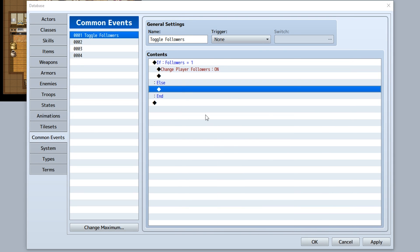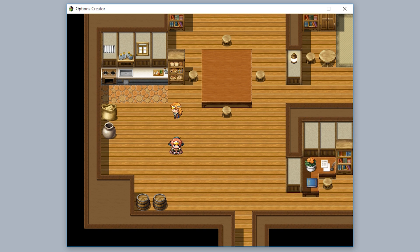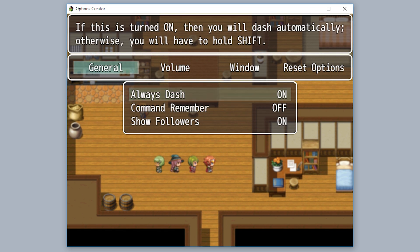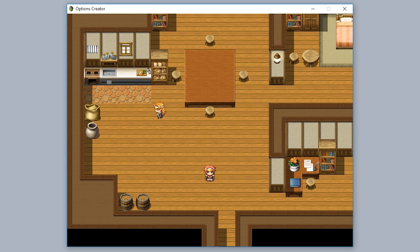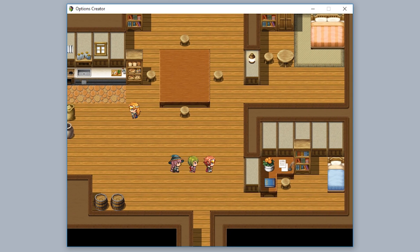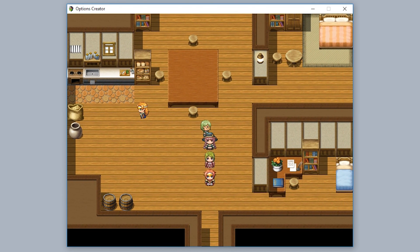If variable followers equals 1 they're turned on, otherwise off. Let's test it — we can see all our followers following the character. We go to options, Show Followers, and turn it off — and now the followers are gone. Going back to options and turning them back on — they're here again! So yeah, that's a thing you can do.